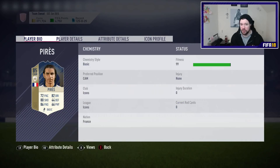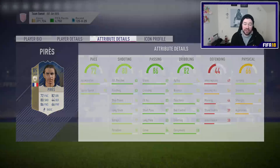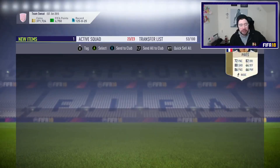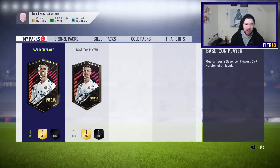Four star, four star is nice. Six foot two is nice. But just look at these stats - no strength, low stamina, very average dribbling, very average passing, very average shooting. What a terrible card honestly. This doesn't represent Pires in my opinion in any way, shape, or form. But Robert Pires there is our icon number two.